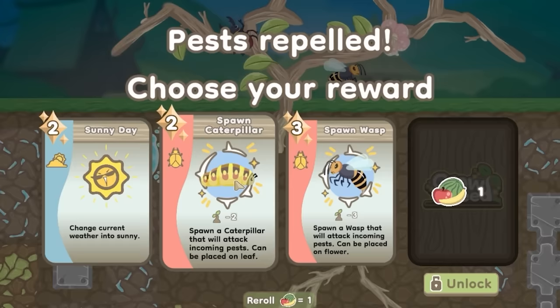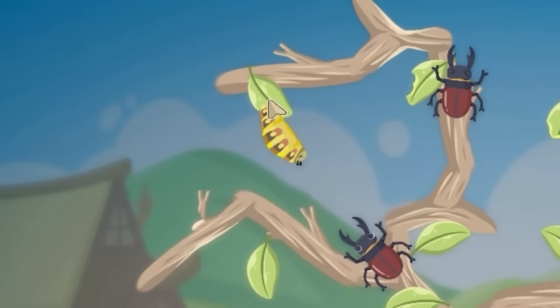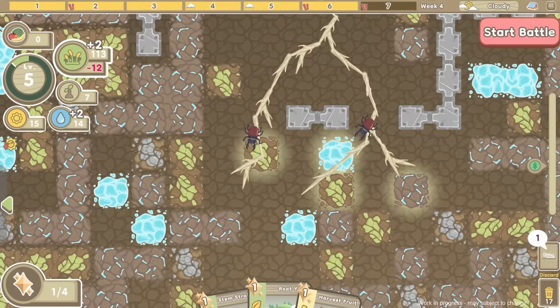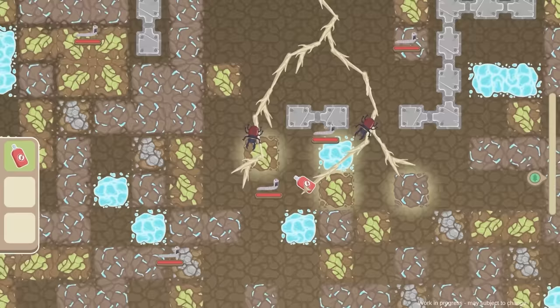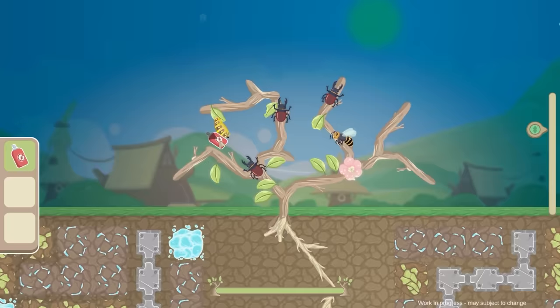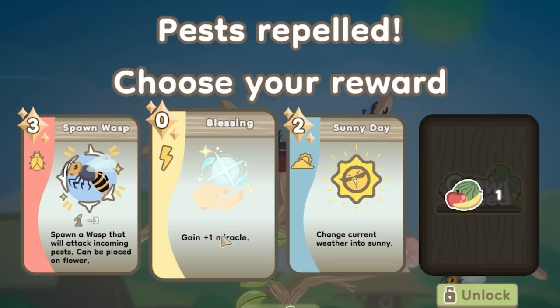Another caterpillar I reckon. My leaves have taken a beating, but let's shove a caterpillar on that leaf up there. Then we'll fertilize the ground again - at least plus two now. And then it's the final day's battle - looks like a hell of a load of worms and big birds. The big bird is down. Caterpillars, they like shoot do they? We can gain an extra miracle - I seem to always run out of miracles, so definitely do that.